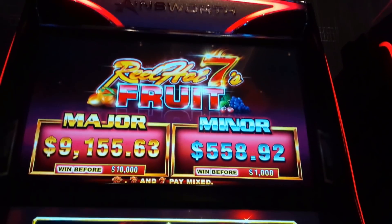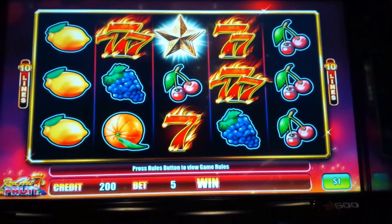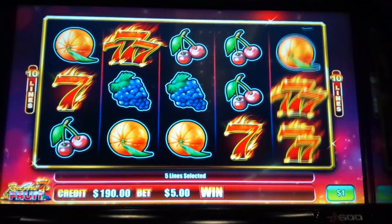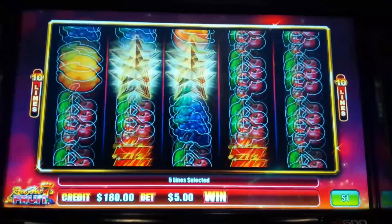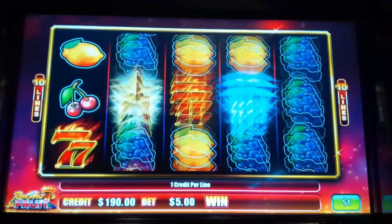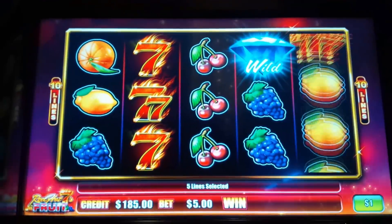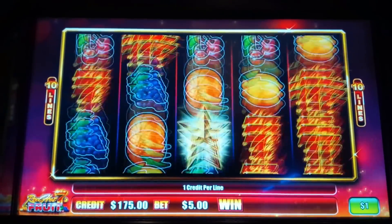This is RealHot7's Fruit Pie, Ainsworth, and this one we need three or more scattered bonus symbols. We're at the dollar denomination, $5 bets. Let's get something cool — that's our bonus symbol. It may be bonus symbols in Reels 2, 3, and 4. Let's get something cool.